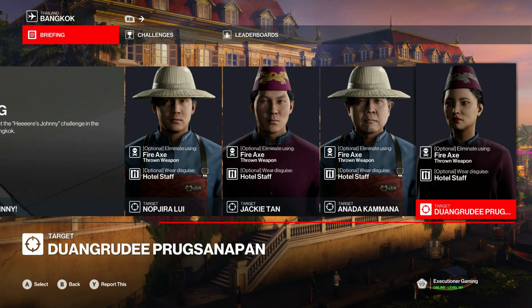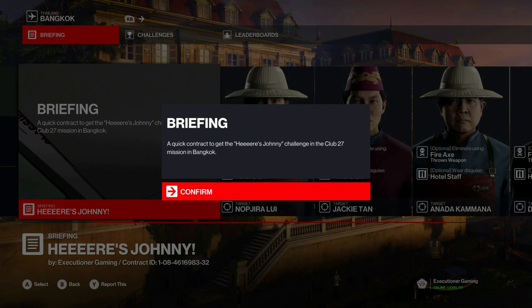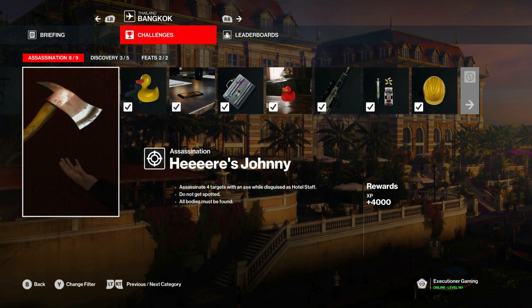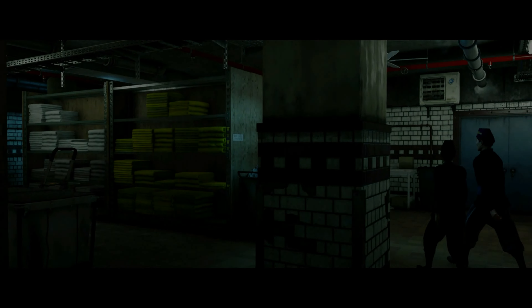Welcome back everybody for the last challenge video before we move on to the classics for the Club 27 mission in Bangkok. This will be for the Here's Johnny challenge. You have to create a contract for this since there aren't four targets in the main mission. We just have to kill four targets with an axe while disguised as hotel staff, do not get spotted, and all bodies must be found. We'll start as the hotel staff down in the basement, bringing a basic loadout since we don't really need anything.